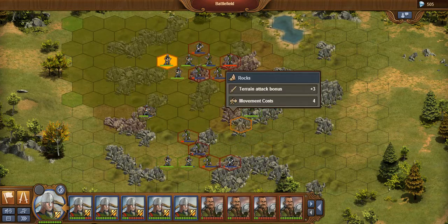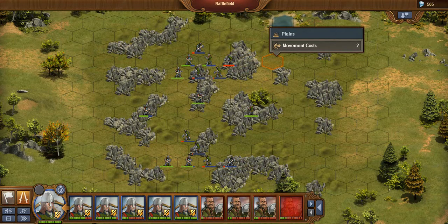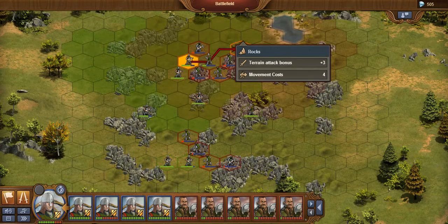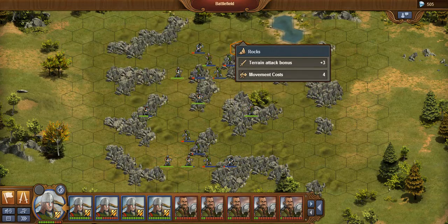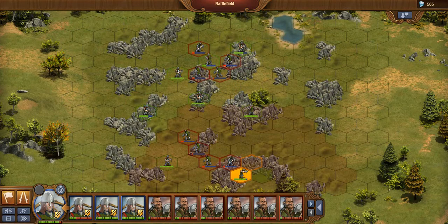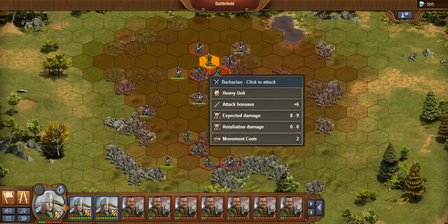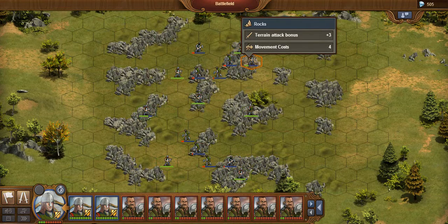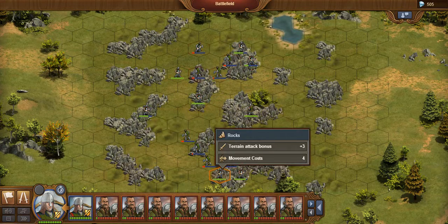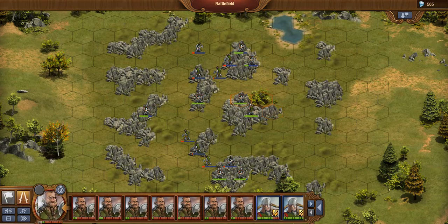Also, try to avoid using the sabotage button on these — it'll make your life a lot easier. My crossbowmen can do nine damage if the target is sabotaged, which could kill them and cause the rest to gain the Last Stand bonus. So try not to use sabotage.